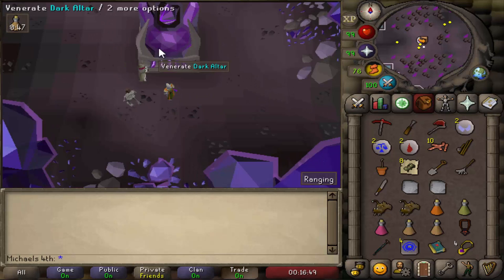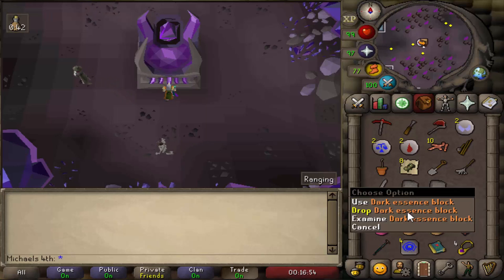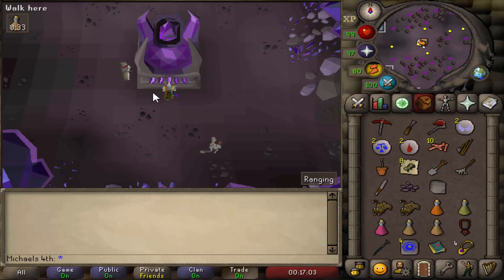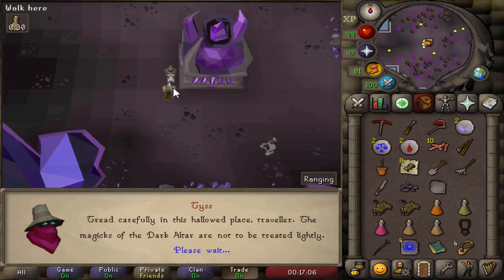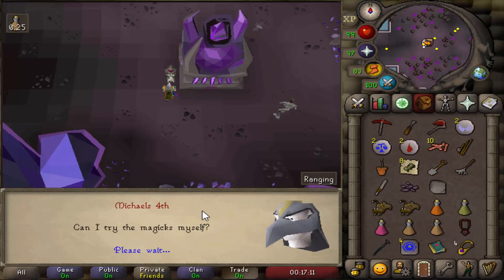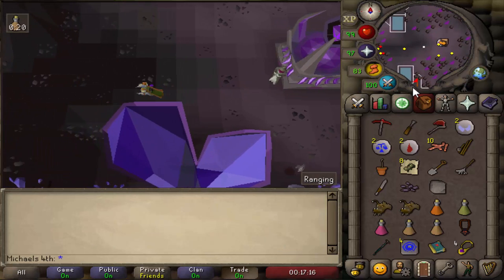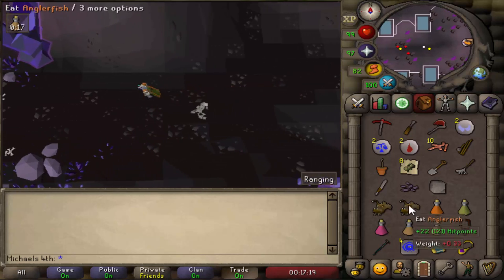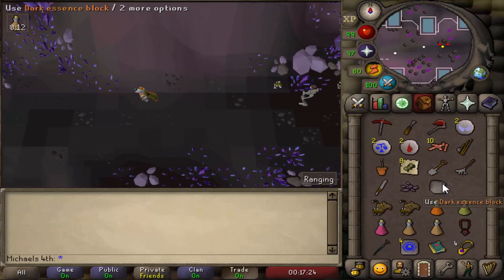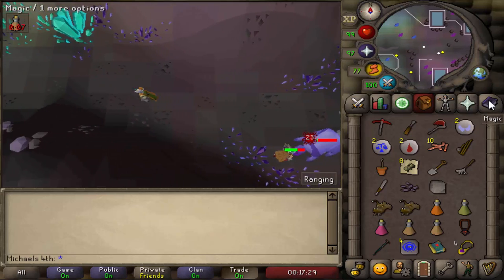You want to convert both your essence blocks to dark essence blocks by clicking on the altar. Then drop one dark essence block and chisel the other dark essence block, then pick it up again — so you only chisel one down. Change your spellbook right here to the Arceuus one. We only want to make some blood runes, and we need the second dark essence block to make an Arceuus teleport — that's why we changed our spellbook.